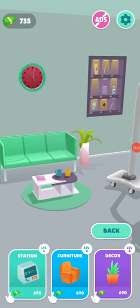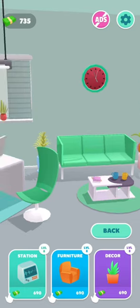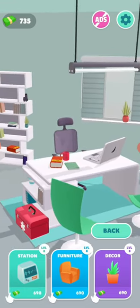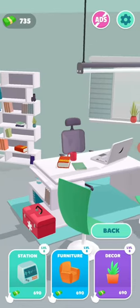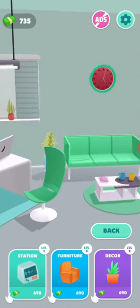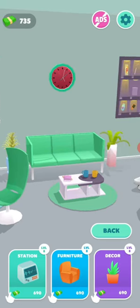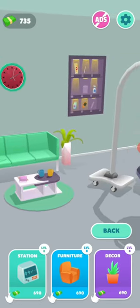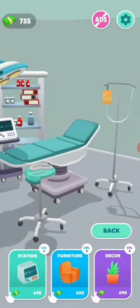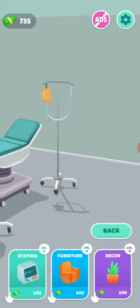Hi friends, welcome to my channel. Today we are going to play level 9, but before that we can upgrade some items. We need to buy those ones — it's not free. I only have 735 coins, so I can buy the first, second, or third one. I will go with the station, so let's see what we're going to get.